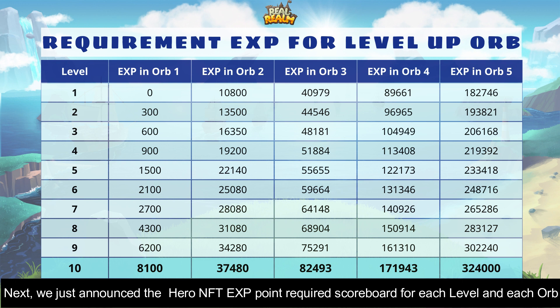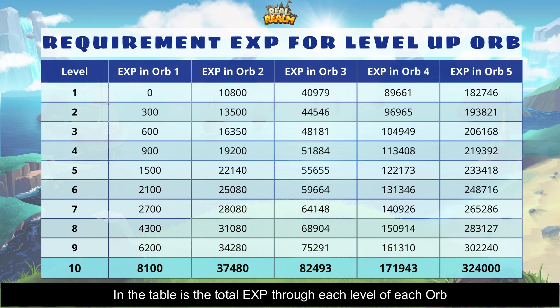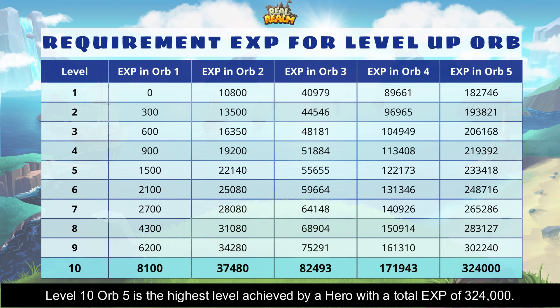Next, we have announced the Hero NFT's EXP point required scoreboard for each level and each orb. To be able to surpass 1 orb, we need to pass 10 levels. To pass a level, the Hero needs enough EXP points. The table shows the total EXP through each level of each orb. Starting at level 1 orb 1, the Hero will have to accumulate EXP through wins in PvE earn NFT mode. Level 10 orb 5 is the highest level a Hero can achieve, with a total EXP of 324,000.